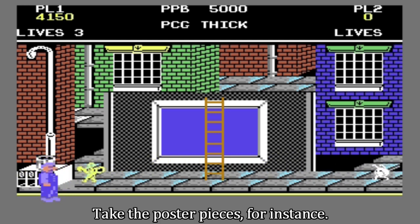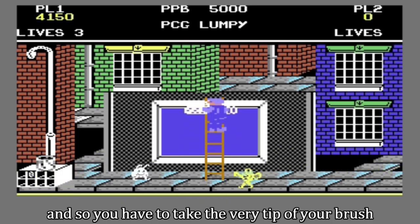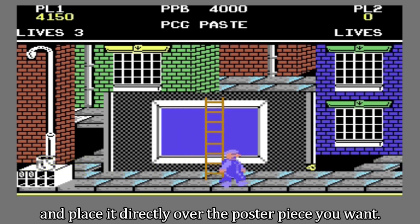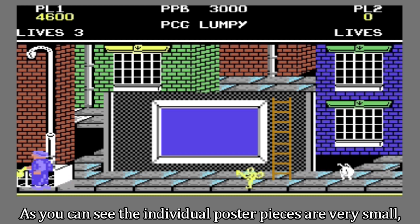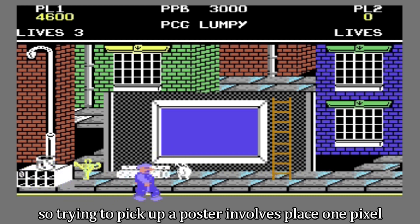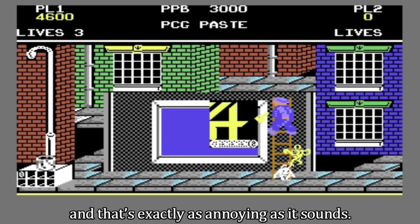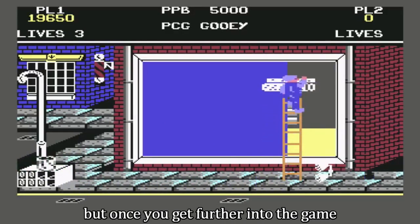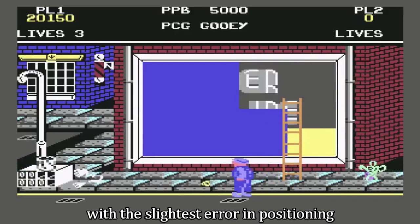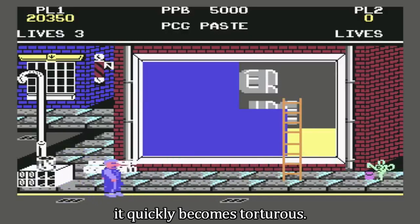Take the poster pieces for instance. To pick one up, you walk over and press fire. But you're going to want a specific poster piece, so you have to take the very tip of your brush — the pixel at the end of its sprite — and place it directly over the poster piece you want. The individual poster pieces are very small, so trying to pick one up involves placing one pixel over a 4x4 group of pixels. That's exactly as annoying as it sounds. At first it's frustrating, but once you get further into the game and start filling in even larger posters, with the slightest error in positioning causing you to lose your poster, it quickly becomes torturous.